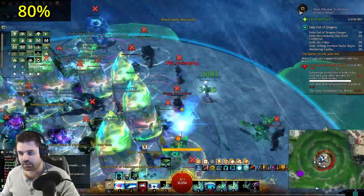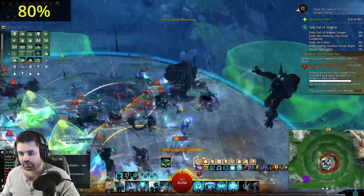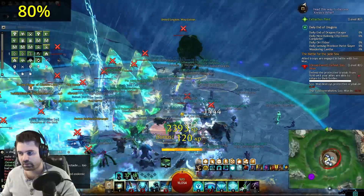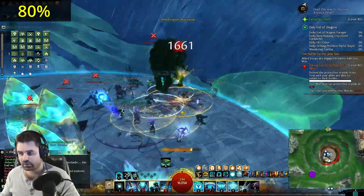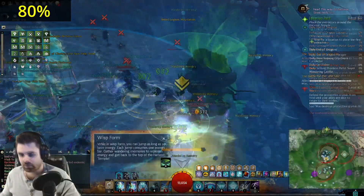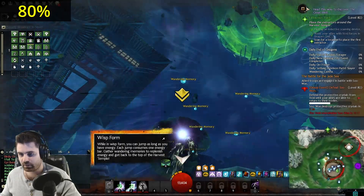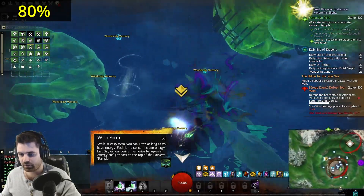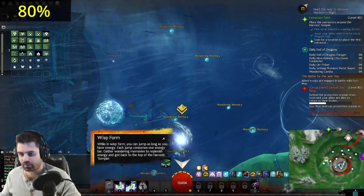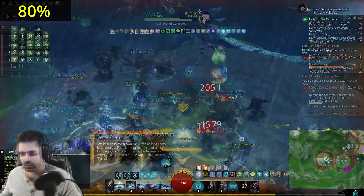This mechanic doesn't end until either your two minutes are up, or every single wisp is back on top of the tower, and yes, this eats away at your 20 total minutes to kill the boss. Also, if the adds destroy the crystals, you instantly lose the fight. This mechanic will be the reason that 99% of your groups fail this fight. It only takes one wisp to hold the entire fight ransom for two minutes, so please, for the love of all that's holy, if you're a wisp, sprint to the top of the tower.